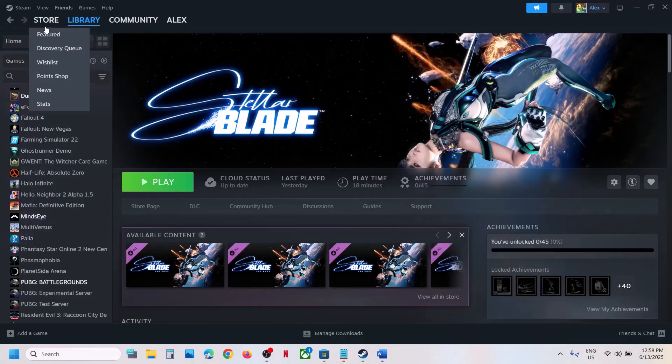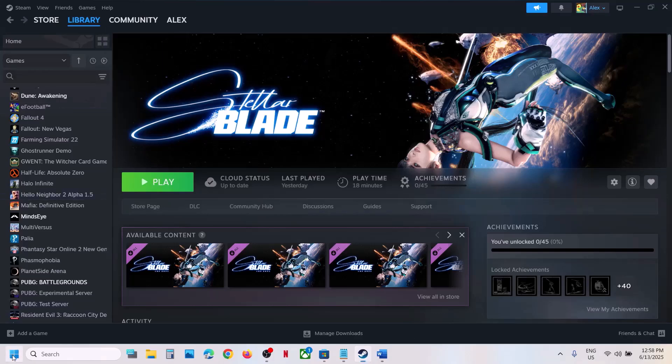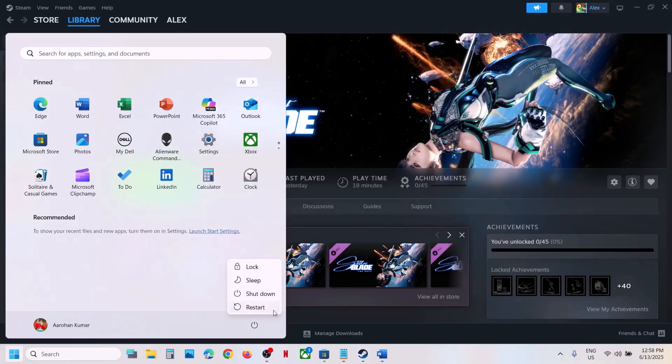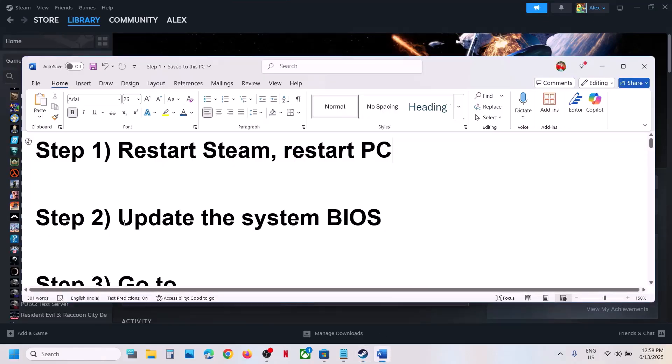The first step is to restart Steam. Go to Steam and exit, then relaunch Steam. If that does not work, restart your computer once — do not ignore this step. After restarting, check if the issue is resolved. If not, update the system BIOS.